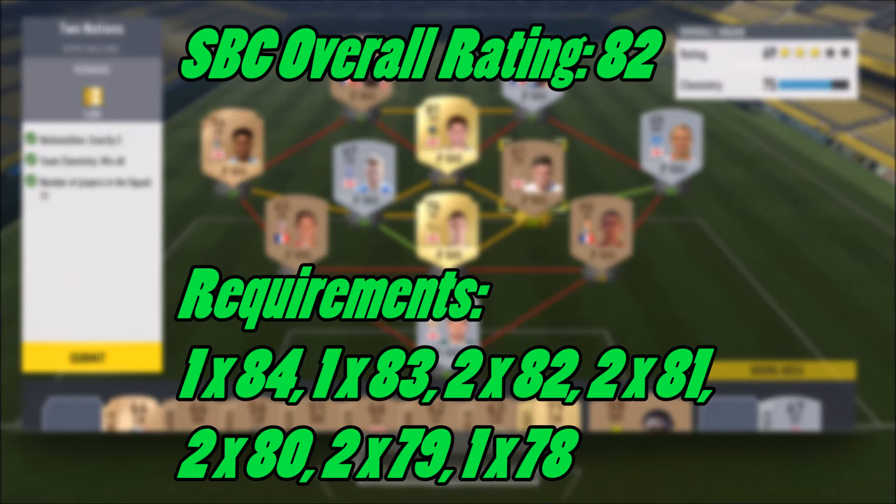You'll find that the ratings required are a lot lower than the overall rating, but that's just to do with the maths behind it. For the 82 rating, you require: 1x84, 1x83, 2x82, 2x81, 2x80, 2x79, and 1x78 — so only four cards being 82 or above and seven being below 82.